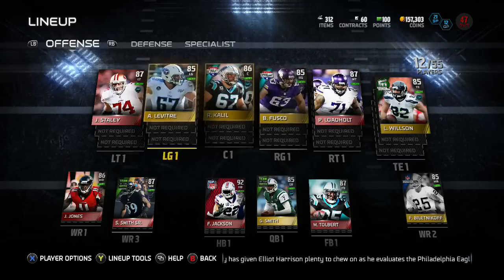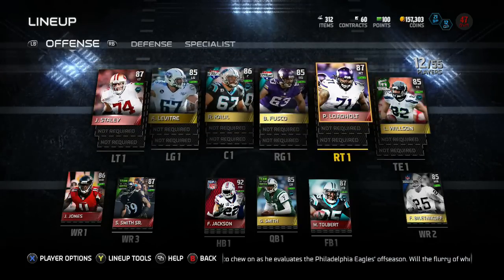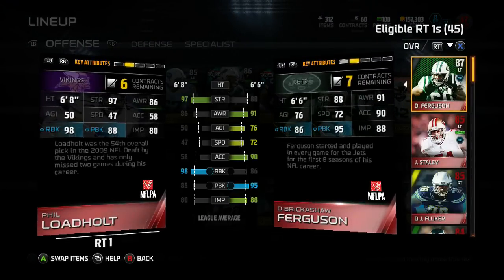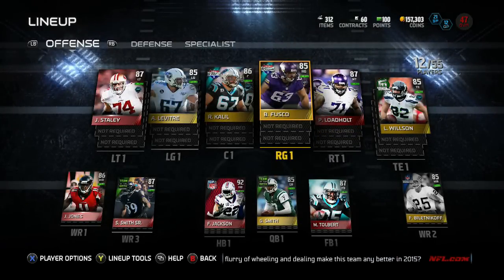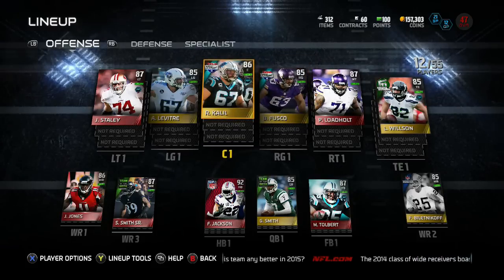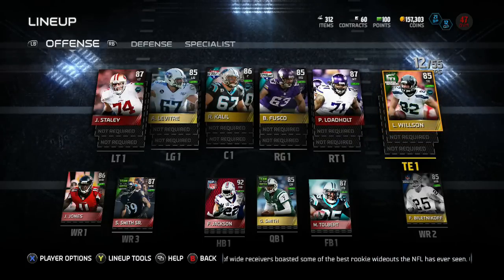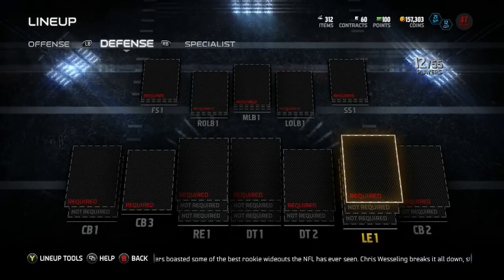The coins were spent on the offensive line: left tackle Joe Staley, Andy Levitre, Ryan Kalil, Brandon Fusco, and Phil Loadhouse. We were able to get two elites on this offensive line. I picked all these guys for their run-blocking stats. Some don't have the best awareness — Phil Loadhouse has 86 awareness — but I'm more focused on blocking. At tight end, my man Luke Wilson is my safety blanket; it was him or Jason Morrow, and I went with Luke Wilson.